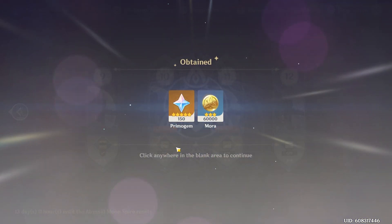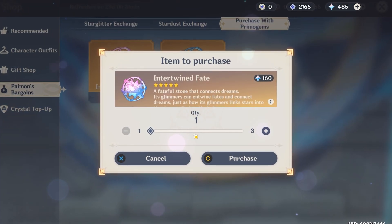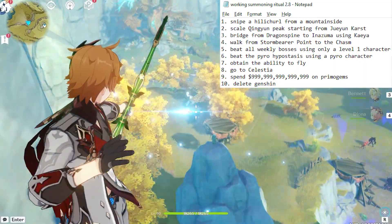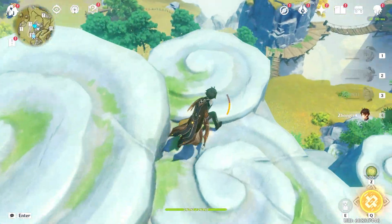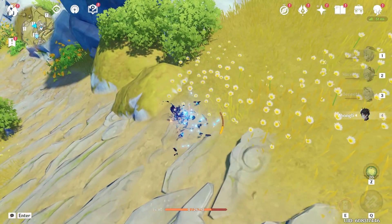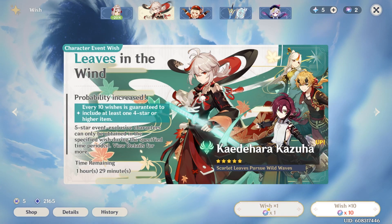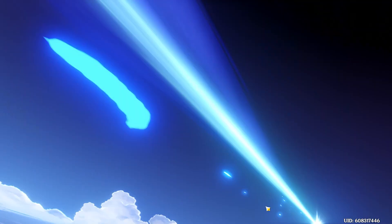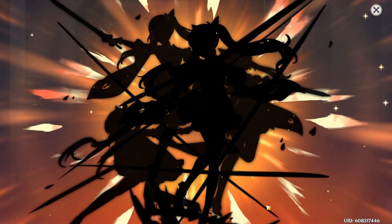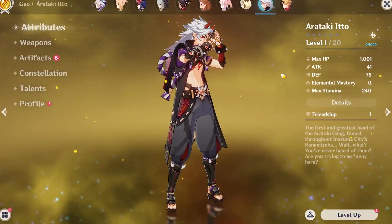First, fill up your wallet with some Copium Primogems. Then head over to the shop and convert them into intertwined fate for absolutely no reason. You should also do some rituals to convince yourself you have a better chance of getting your character. My personal favorite is the one where you kill off all of your characters. And now, click the cursed button for your... You have to be kidding me. New character.